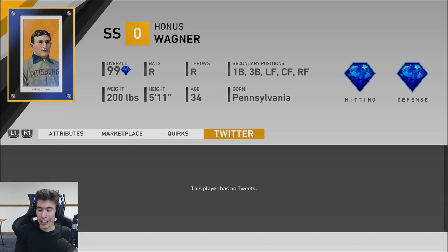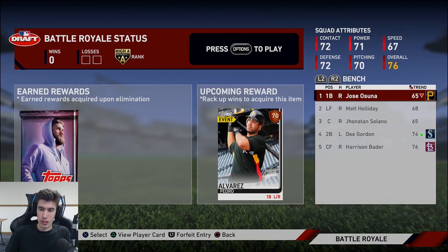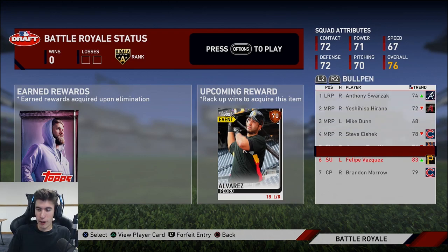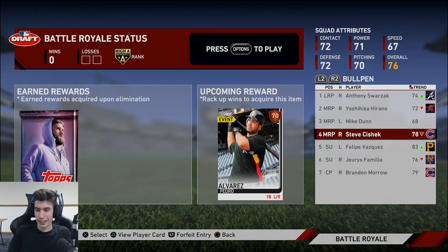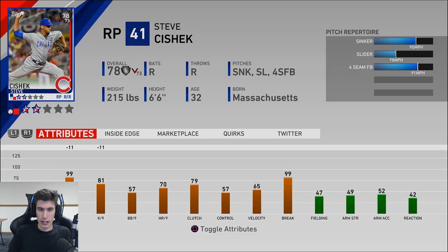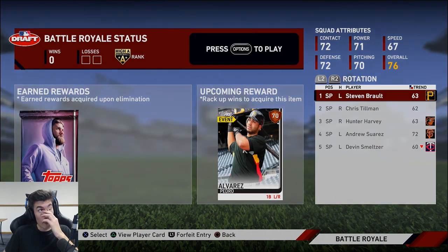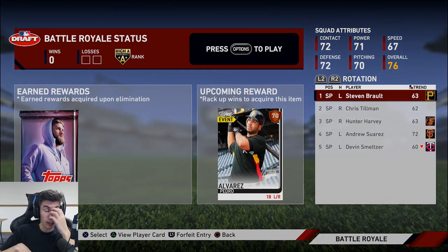Then the bullpen — Felipe Vasquez. And I think Steve Ciszek right now will be my go-to righty. We'll see what I end up doing, but for now he's going to be my go-to righty. Let's go ahead, hop into this first game with this team. Try to start off undefeated.